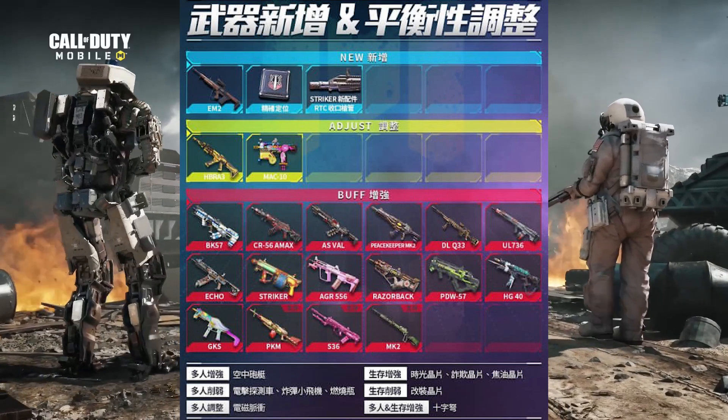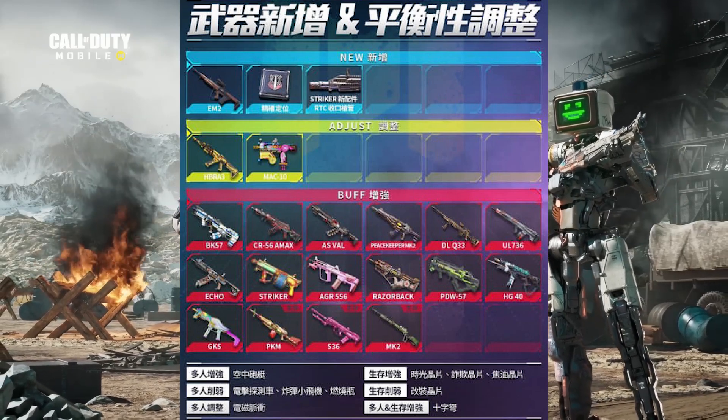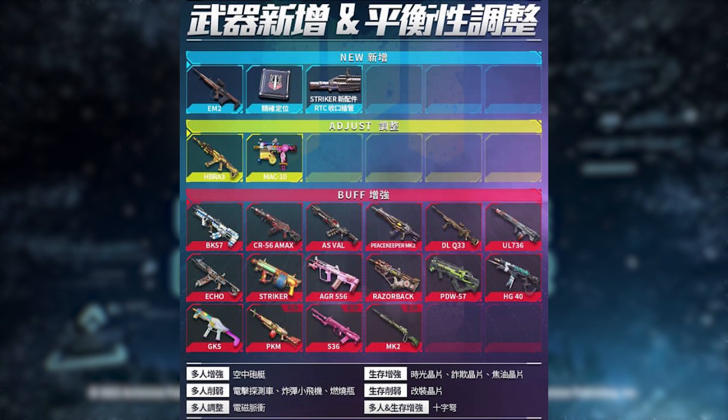BK 57, Bara 3, Asphalt, Peacekeeper, CR 56, DLQ 33, All 736, AGR 556, Fennec, Echo, Striker, Crossbow, Kilo Bolt Action — these weapons are heavily buffed in multiplayer. HG 40, MAC 10, Razorback, PDW 57 — these weapons are slightly buffed in multiplayer. Keep in mind, MAC 10 is nerfed in Battle Royale only.